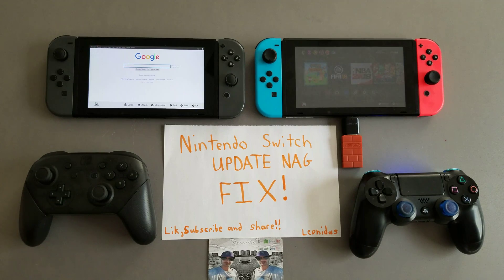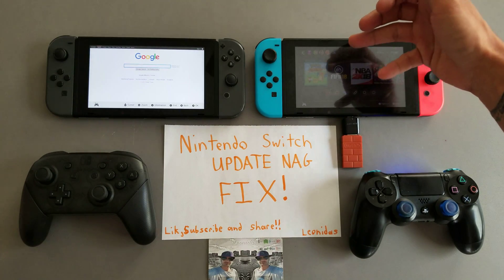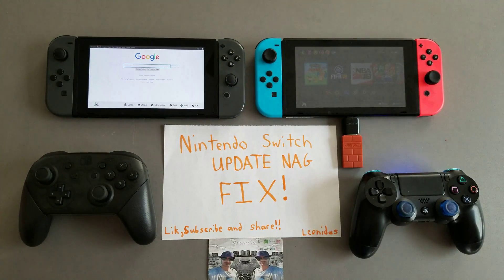The reason why this is very important is for accessing homebrew. If in the near future this is the method used for 4.0 and 5.0 software to enter homebrew without a jig, then at least you have this option. Remember, options are good.